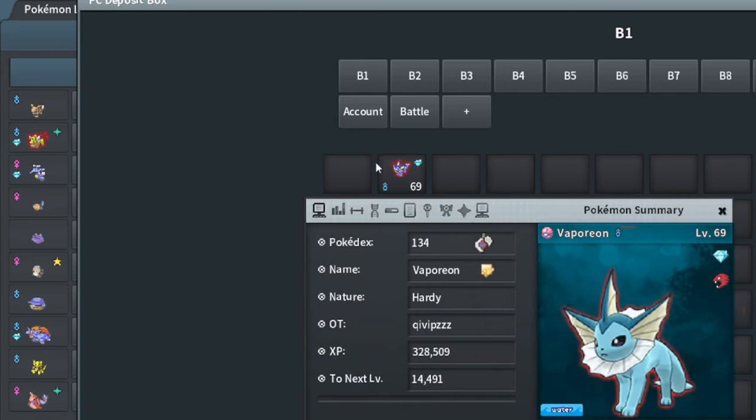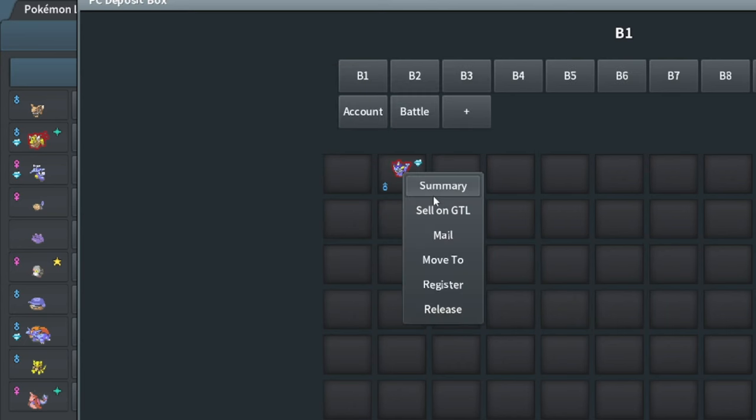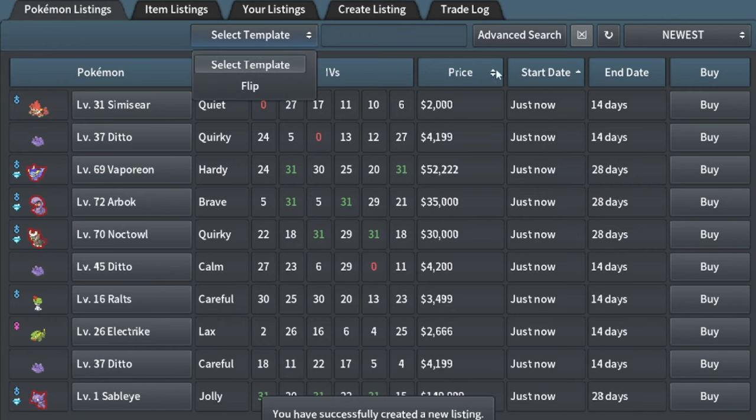I bought this Vaporeon for 40k. I think it's got pretty good IVs — 30 in defense probably makes it go for 50k already, and then it's got 20 plus in the other ones. I'm going to put it up for 52k and make a 10k profit.